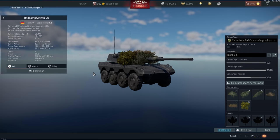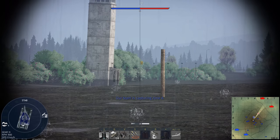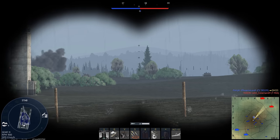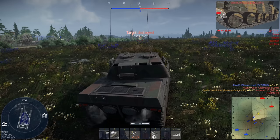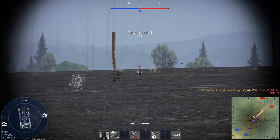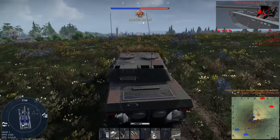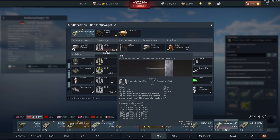The complete opposite of the Puma — because this thing is an absolute giga chad — is the Radkampfwagen 90. This is strangely a lower battle rating despite being better in every way than the Puma. The Radkampfwagen 90 has an absolutely insane amount of acceleration, traction and top speed. It is by far the best 8x8 chassis in the game in terms of speed and firepower. The only thing you can criticise it on is its lack of thermal imaging, but that isn't the end of the world.